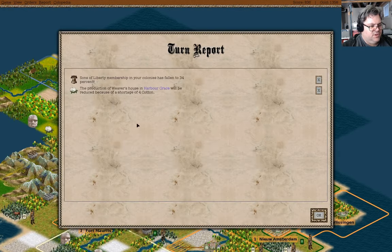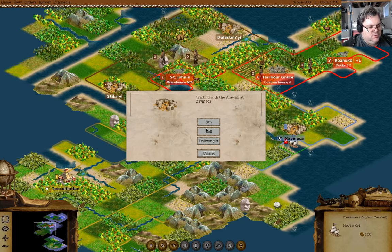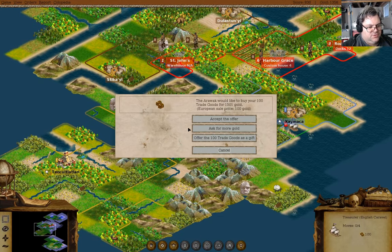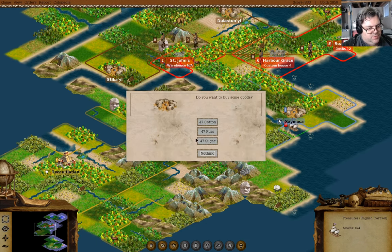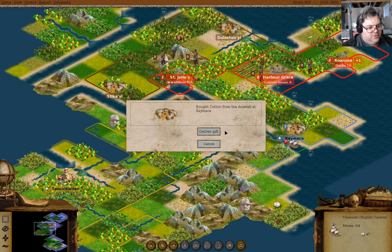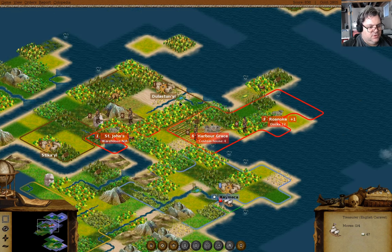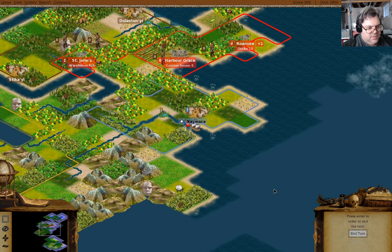Look, it's a king's regular. Sell trade goods - 1,500 gold. Accept the offer. What can we buy here? 47 cotton - we'll accept the offer. We'll be done there and now we'll send it to Harbor Grace.